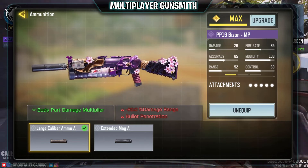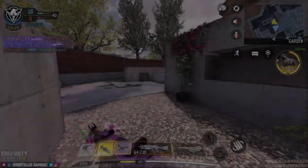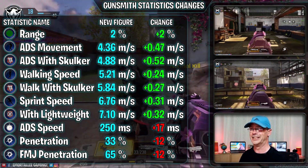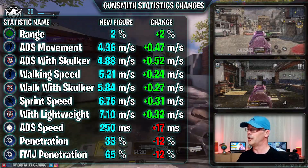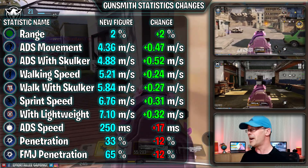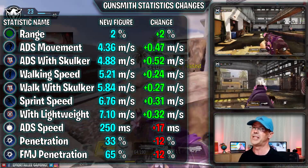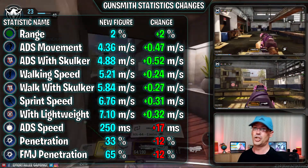Lots of changes to our stats here. The range is a whopping two percent - it makes such a huge difference. For movement speed, the sprint speed with Lightweight is now 7.10 meters per second, very nice. We've suffered a minor bit on ADS speed - it registers as a frame but probably isn't. On penetration, you're losing 12 percent, so sitting at 33 percent. If you put FMJ on it's 65 - just not worth it. No wall banging with this weapon.